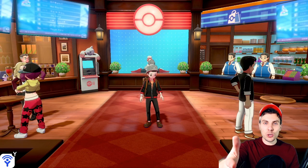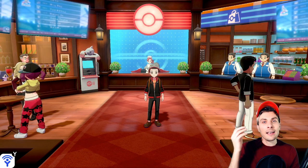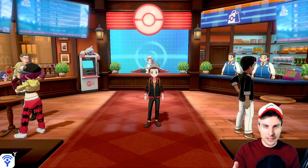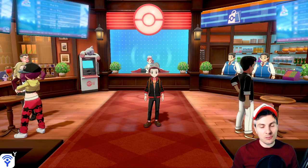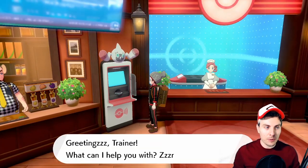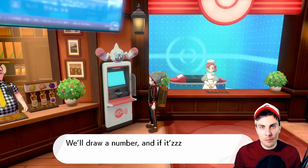Hey everyone, thanks for tuning in. In today's guide we're going to be looking at a brand new method for time skipping in Pokémon Sword and Shield. You're probably already aware you can do this through max raid dens using a wishing piece — invite others, change the day forward, go back in, quit out, and the day changes. It's a long drawn-out method, but there is a new method that's been discovered. I don't know who to credit, but kudos to whoever it was.